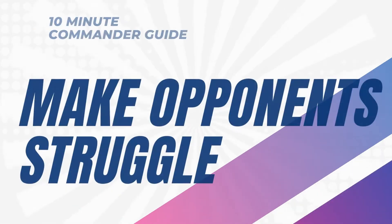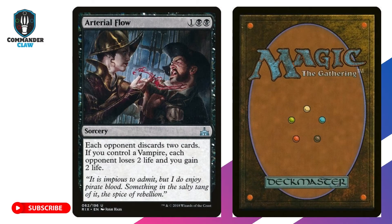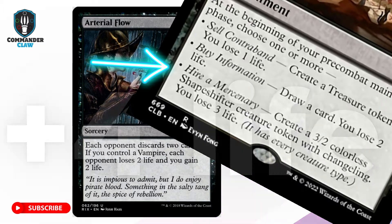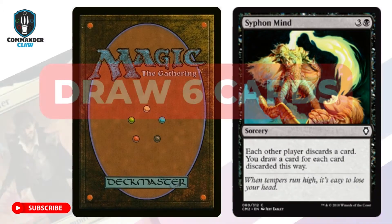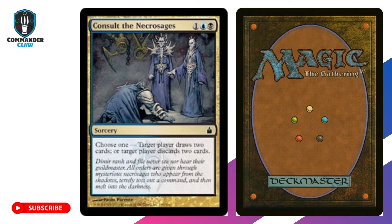Cast and copy your discard spells. Target players who are threats or have too many cards in their hands, or punish players who have a bad hand. First we have Arterial Flow — watch your opponents snarl in anguish when they have to discard 4 cards instead of 2 once you have use of the Casualty mechanic from Anello. If you use Black Market Connections to create a 3/2 shapeshifter, it counts as a Vampire creature type and you can gain 4 life instead. Siphon Mine is one of Black's premier card draw spells in the form of a discard mechanic. Copy this spell and make them discard 2 cards, allowing you to draw 6 cards if you have 3 opponents.